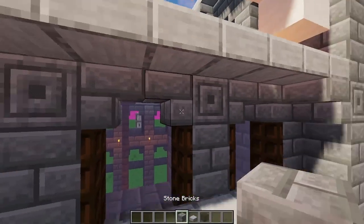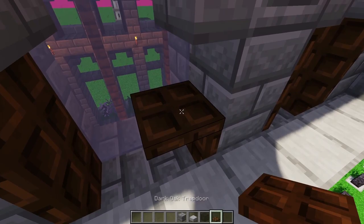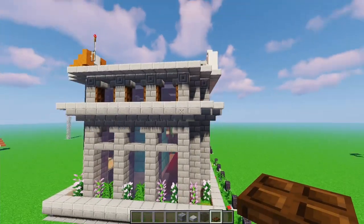Then we have the top part, which is also built out of stone, and then we have even more arches and curves with the addition of some dark oak trapdoors to make it look like window shutters.